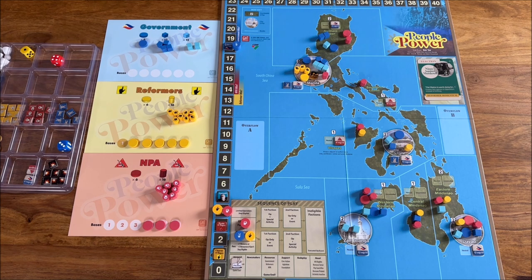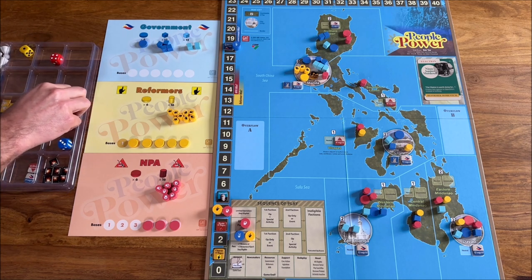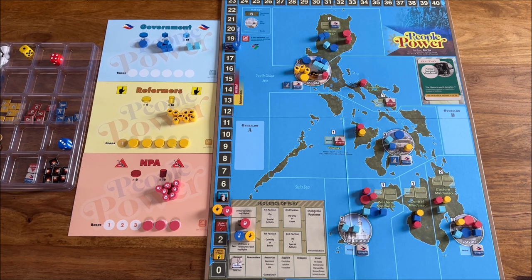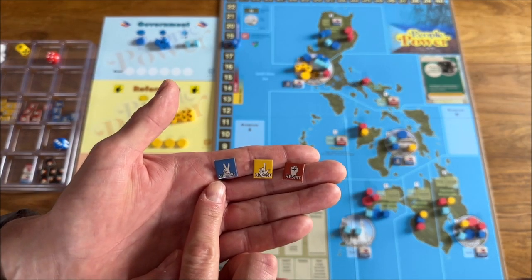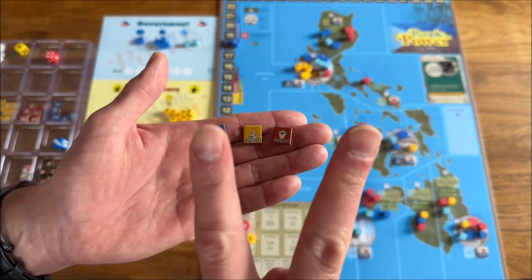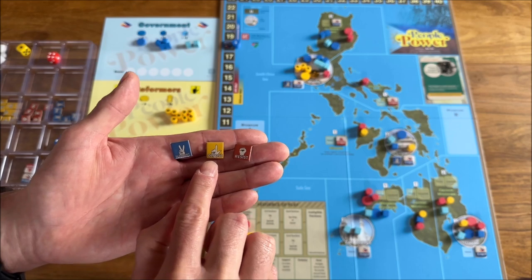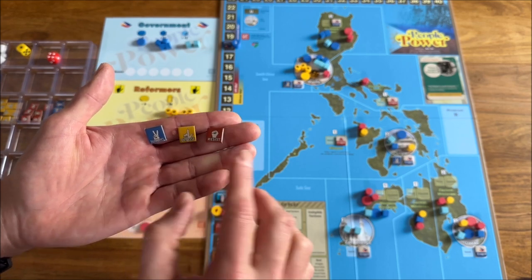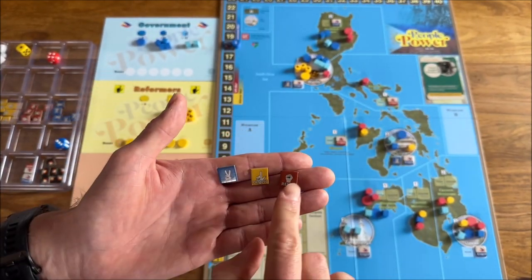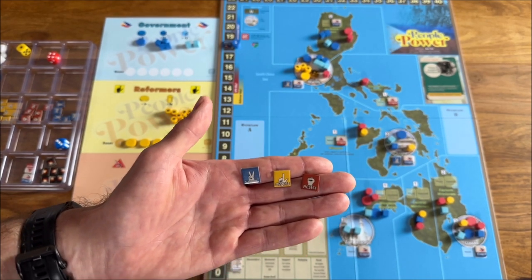This is, I believe, the first game in the series that does not have the traditional support/neutral/oppose track, or the actively support/passively support/neutral/passively oppose/actively oppose system. Instead, each faction has its own support marker. Government has support, opposition has oppose, and insurgents have resist. All three can be present, and they each try to drag the population toward their direction.